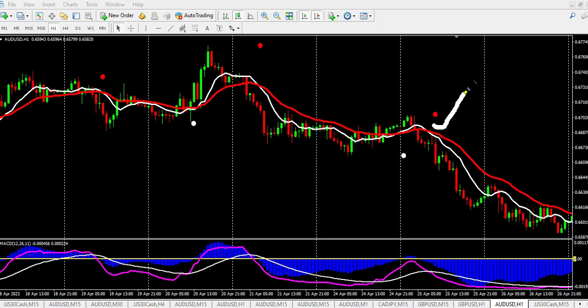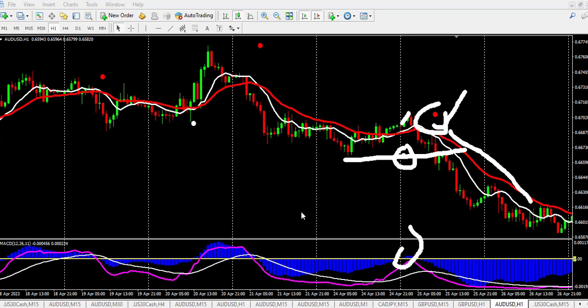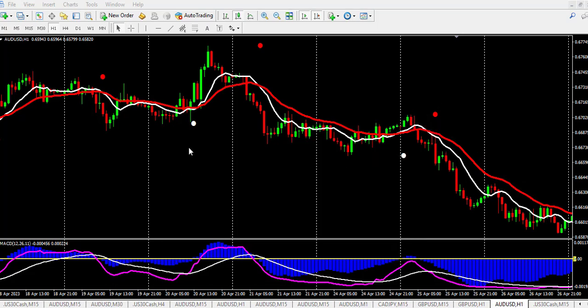For a buy signal the rules remain the same. The conditions are: the moving averages must cross, the MACD must be above zero, and we have this crossing at this particular point for a buy. Here is another sell signal at this point. Though that one did not go far — we got just a few pips before it moved back down. The stop loss would have been small, and overall you will win more trades following this simple strategy.